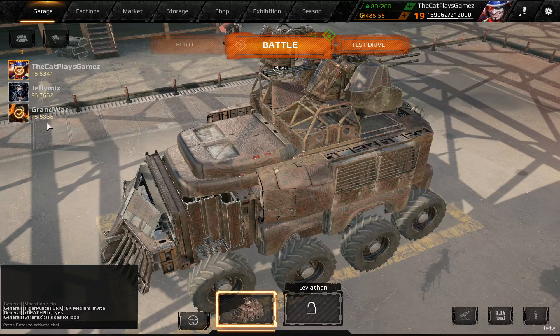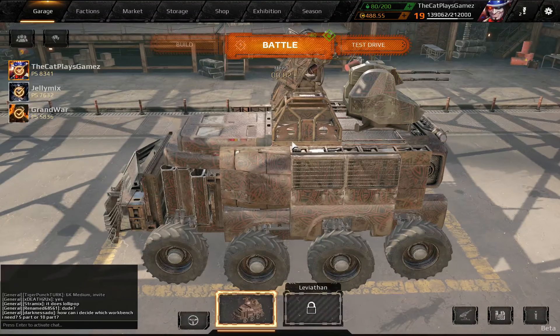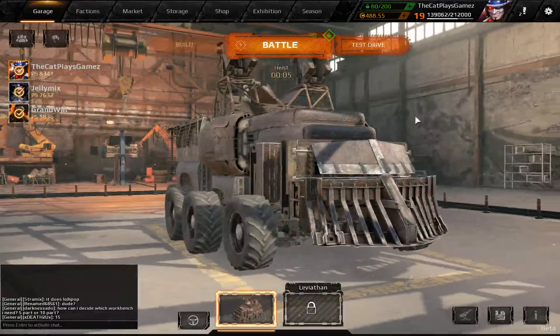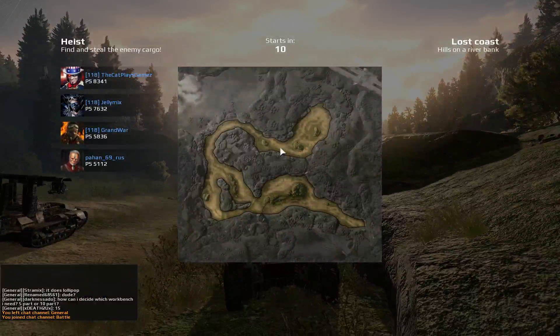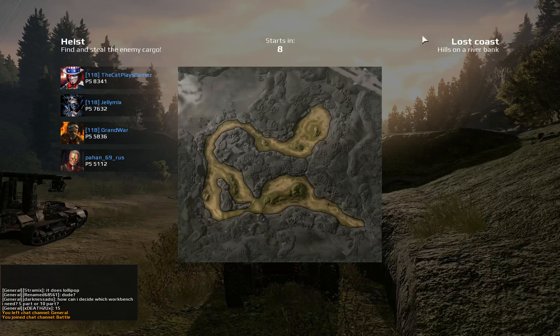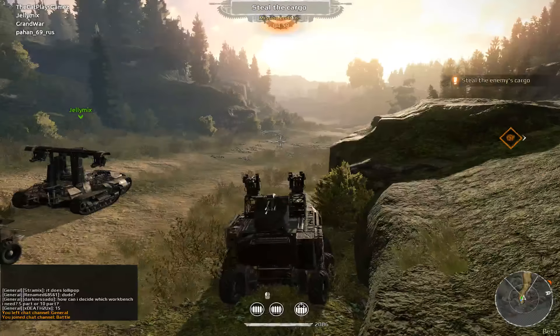Today we've got Grand Hoare and Jelly Mix with me — guys, please say hello. And we'll be playing this together with the three of us. Today we're on the Lost Coast map. The heist is only on two maps: the Lost Coast and the Big Storage map.